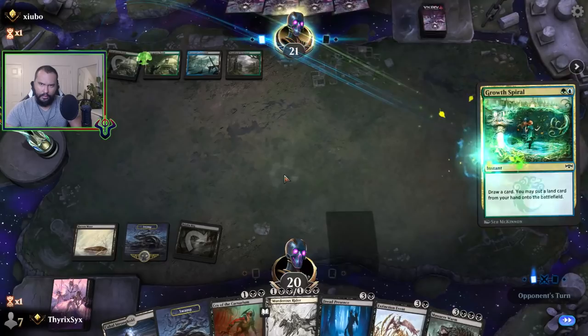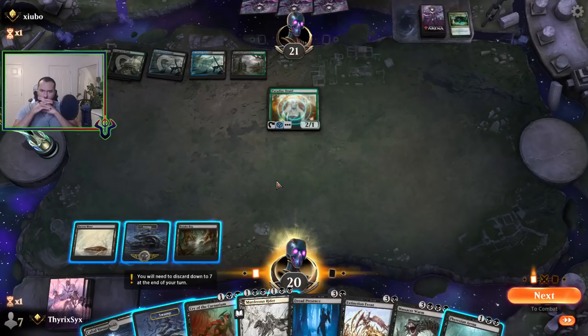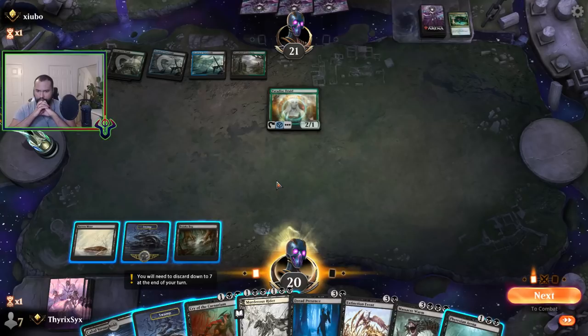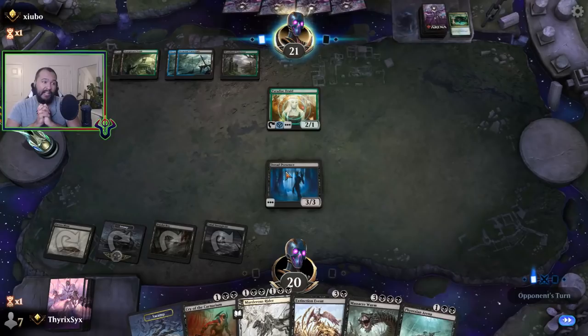Sultai ramp — so they're down to like three right now. Two, four, six, seven mana. My opponent could play Ugin next turn. I have played my fourth land and my opponent might have double my mana and then play Ugin.